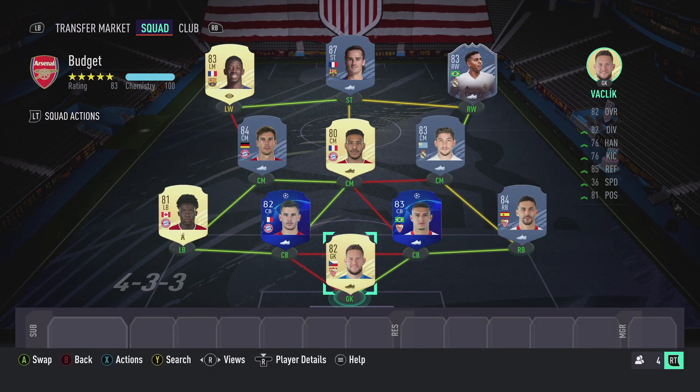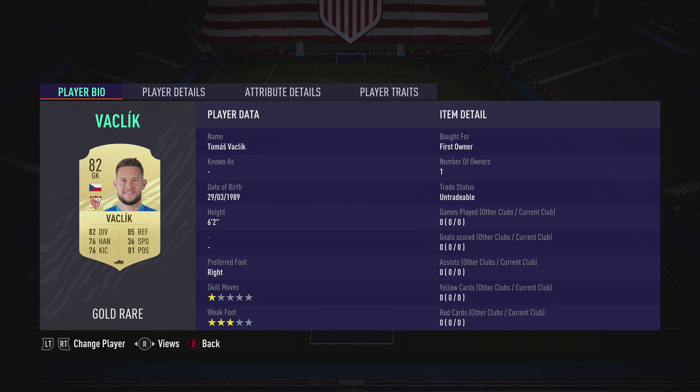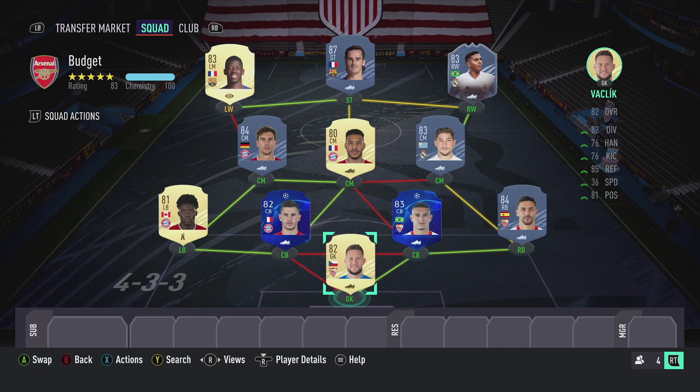This is the team we're gonna be looking at, and honestly it looks pretty good on paper — super cheap. If you don't like some of these players you can obviously substitute them out. It's gonna be a 4-2-3-1 in game. The goalkeeper — I'll just call him Thomas — goalkeepers really don't matter unless you get a Ter Stegen or a Pope. Goalkeepers are just broken in this game.